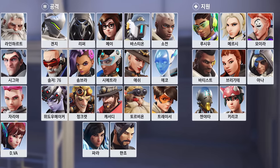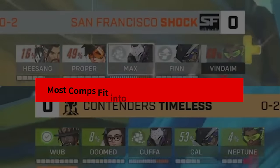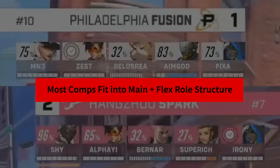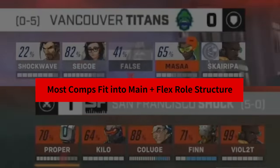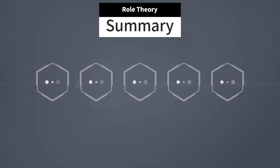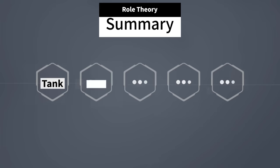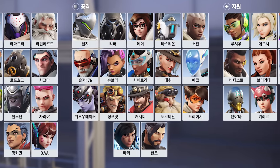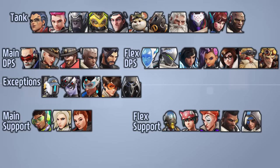When this idea was put into practice, the game suddenly started becoming more structured and began making a whole lot more sense even when we considered the 50,000 different combinations. Long story short, if you pick a team composition around the roles of tank, main DPS, flex DPS, main support, and flex support, your team is already halfway to success. If we divvy up the current hero roster, this is what that would look like — but of course, if there are rules, there always have to be exceptions, but we'll talk about that later.